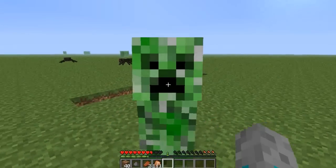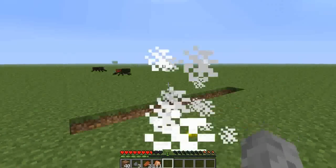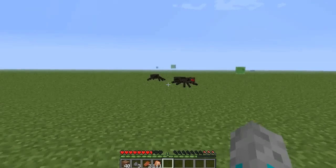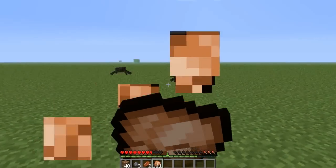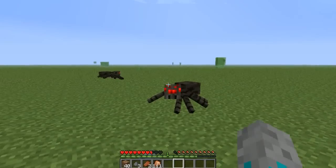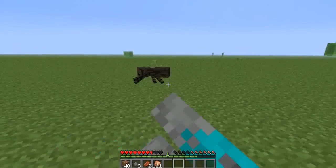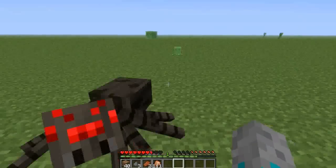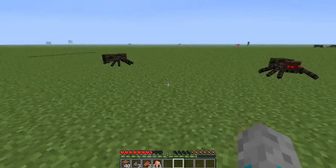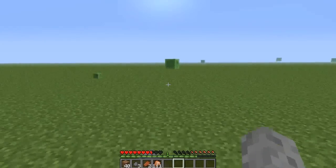Now he can actually blow up on me, which I thought was quite cool. It doesn't quite work with slimes that well — slimes do still hurt you, or at least they did when I was trying this out before. But they can't hurt me anymore. Just die. There we go. And that's the basics for this mod.